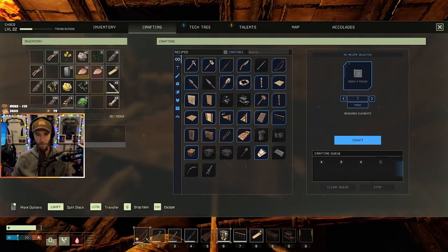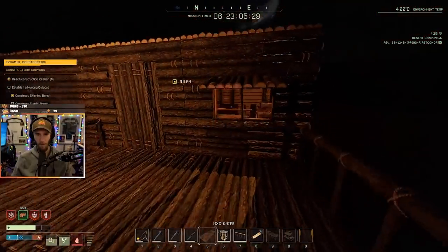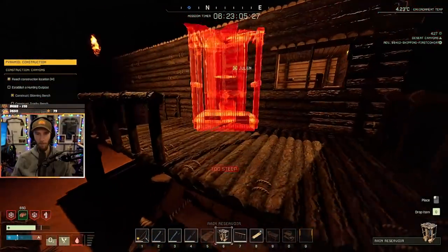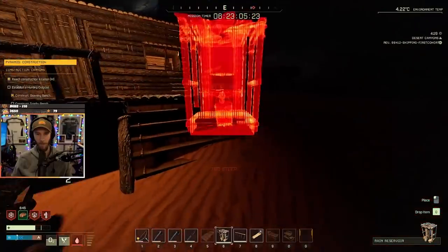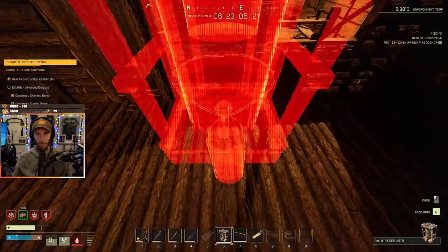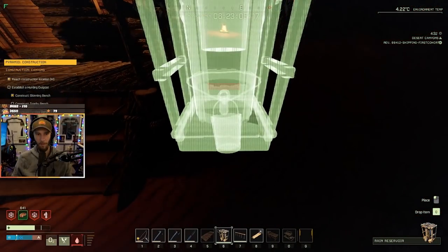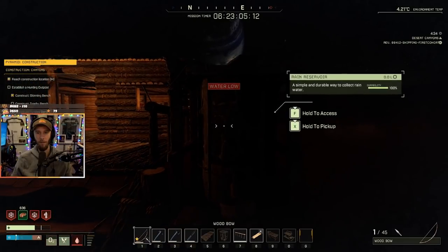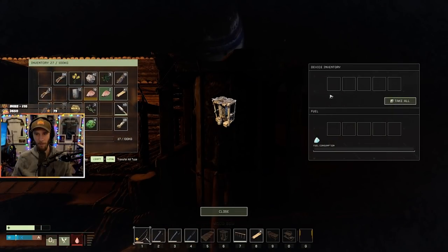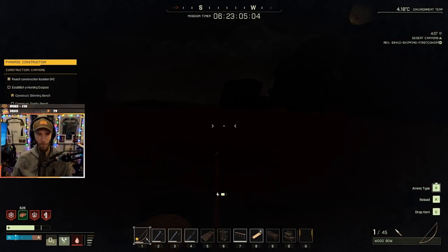I'm thirsty and dying. Can anyone make water jugs? I have 130 fiber. I put this rain reservoir outside — it's huge. Will it de-spawn out here? Hold to access — I guess we just put buckets in it. I need to go drink water or I'm going to die.